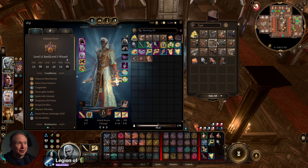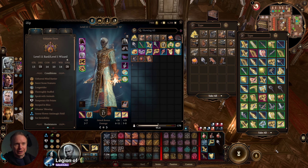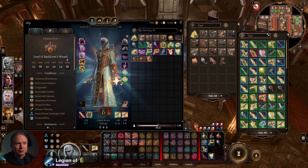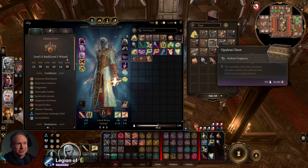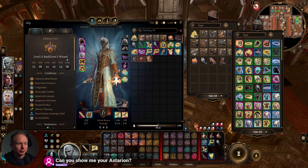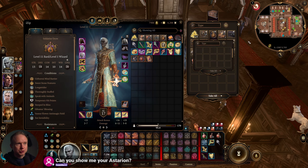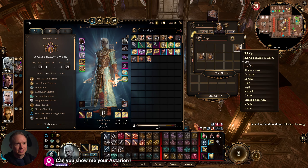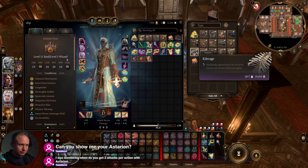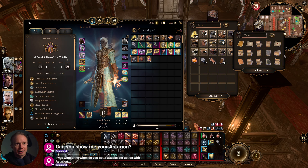A party of full barbarians wearing those masks could be very strong, and you get them relatively early in Grymforge — you don't even need to leave Act One. All enchanted weapon finds go in the opulent chest, and the peculiar clothing chest contains all our special items. Sussur blooms live here, double-bagged but present.